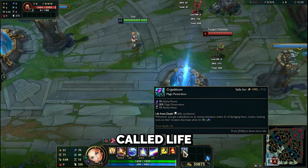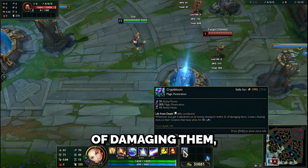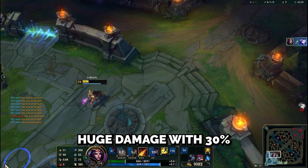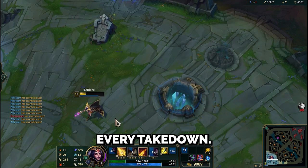Crypt Bloom — its passive called Life from Death triggers if an enemy dies within 3 seconds of damaging them. It heals you and all allies in a large area. This is a great item for support mages who want to deal huge damage with 30% magic penetration, plus healing for every takedown.